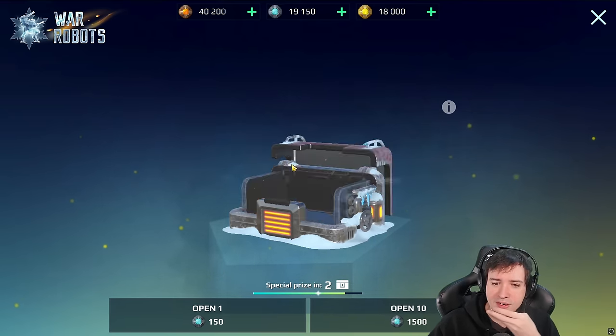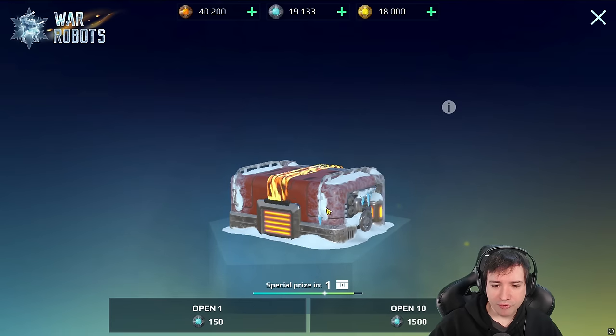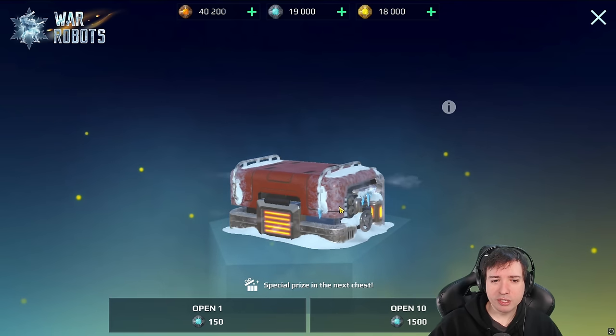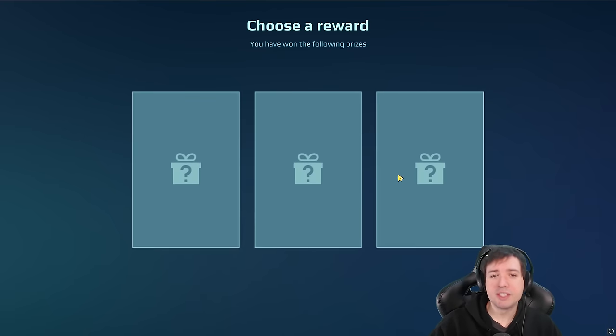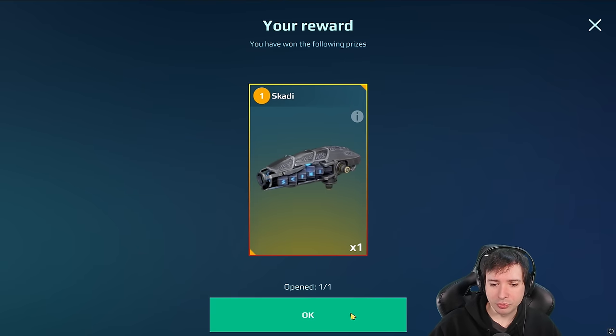We get a special price in two. Let me do two at once because I want to get the special price and see what I can draw. Okay, there's a special price now — that's a larger one with more interesting stuff. Full weapons — the large one has a guaranteed weapon basically, and I think that's what we had before too.